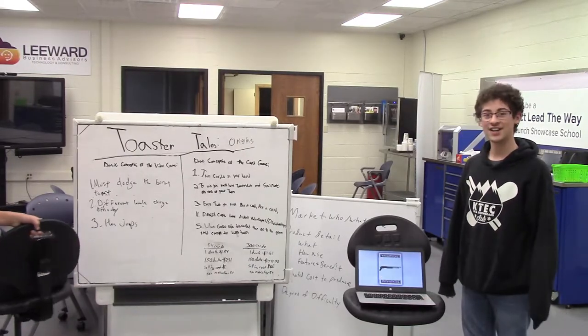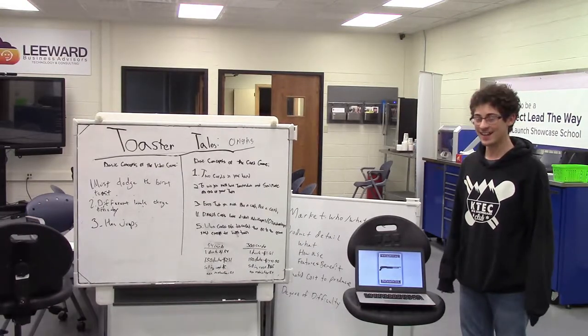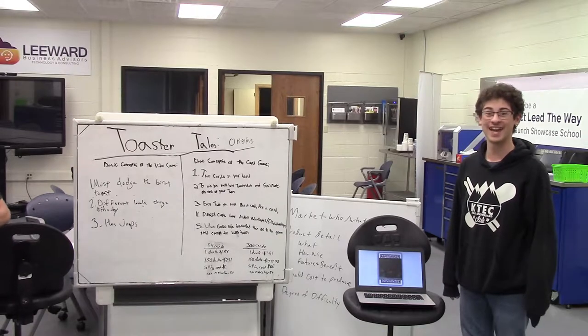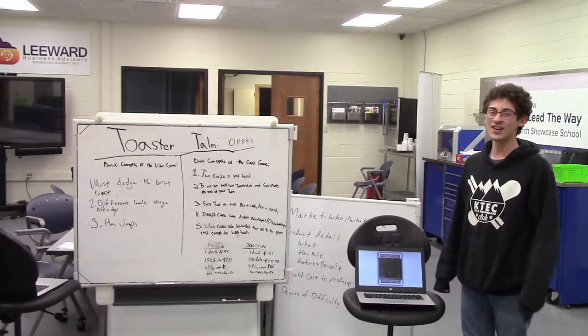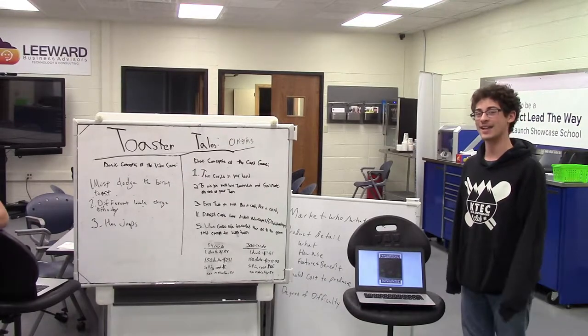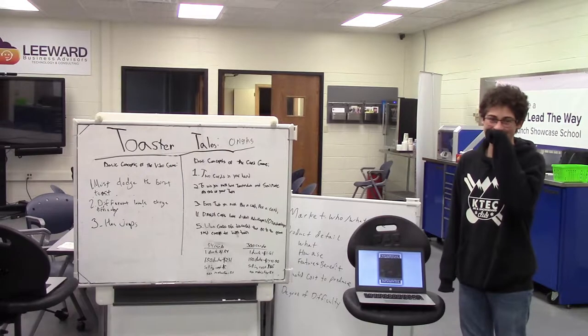And this is burnt toast, as we said. This is Shotgun — you can choose a card in your opponent's hand and send it to the graveyard. And this is the Necronomical card — you can take a card from the graveyard and put it back into your hand. So the Necronomical card, from Ash vs. the Evil Dead.